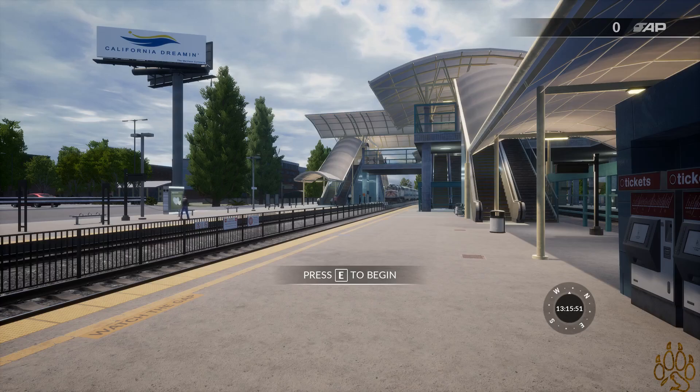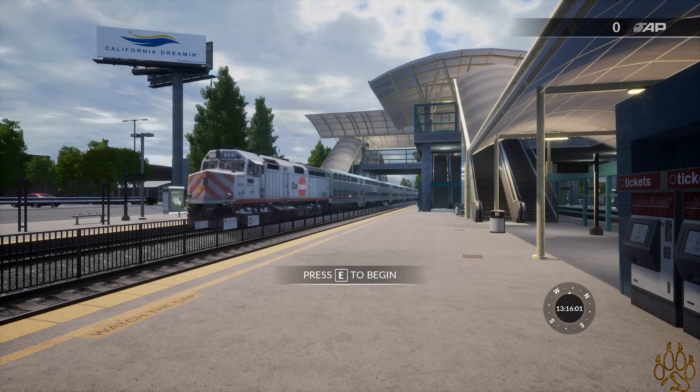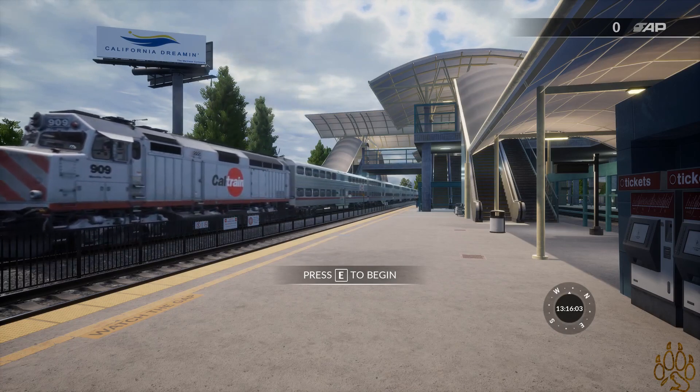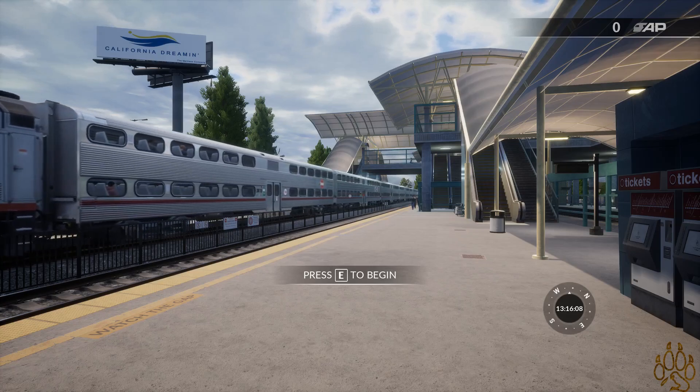So we are here, coming right into the station now. We're back in Train Sim World, which is now Train Sim 2020. We are here with the Peninsula Corridor — California Dreamin'. I just clicked on it thinking we'd get to the main menu, but I didn't know it was going to throw me right into the tutorial.